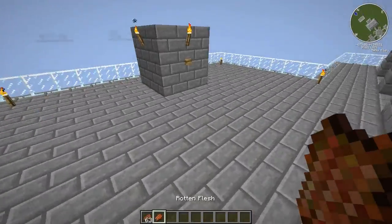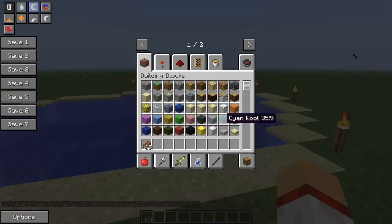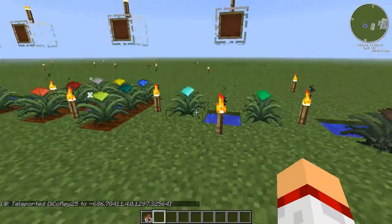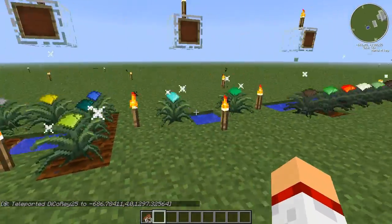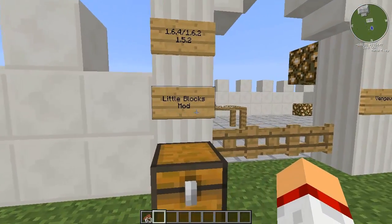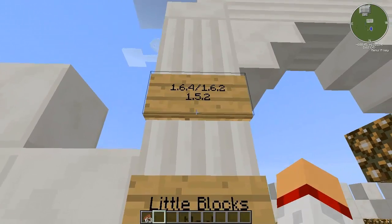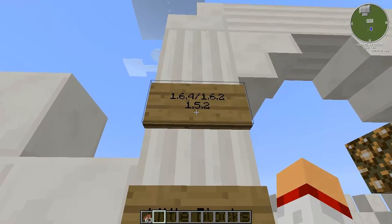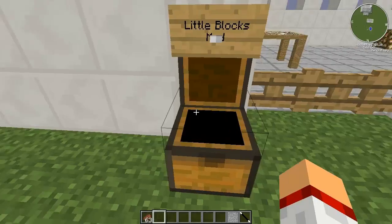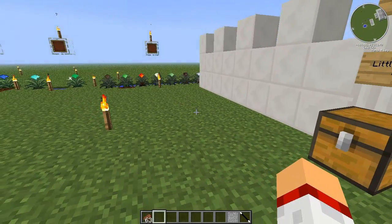Andiamocene via dopo aver picchiato il creeper — carne marcia non mi interessa. Questa è un'altra mod che spiegherò più avanti perché è una delle più complete, quindi è lunga come spiegazione. Ma andiamo a illustrare la mod di oggi: la Little Blocks Mod, che nel link che vi allegherò comprende la 1.6.4, la 1.6.2 e la 1.5.2. Che io sappia la 1.6.4 è l'ultima versione uscita, però io uso la 1.6.2.